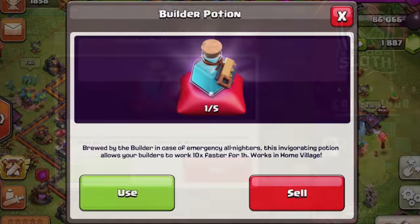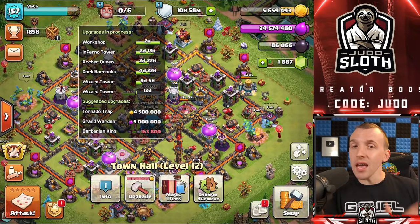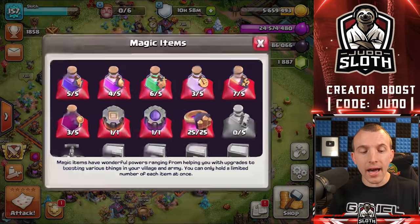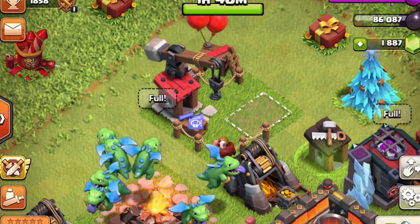The builder potion is, in my opinion, one of the best in the game because it will boost your builders to 10 times their normal speed. That means if you have any builders working with 10 hours remaining, it will only take them one hour to complete — which is pretty awesome. My main tip for the builder potion is to use it when you have most of your builders active. Right now I have six builders working, so I am getting the maximum value. You can tell the builder potion is active from the green circle around the builder hut and the fact that the builder will work super fast.